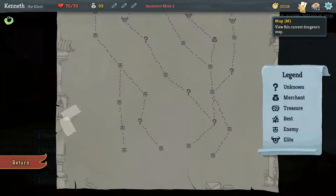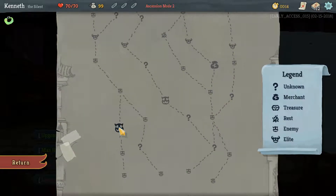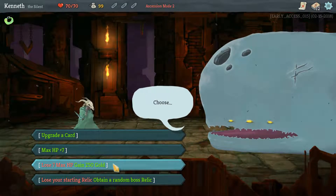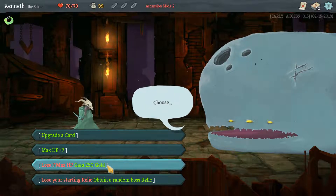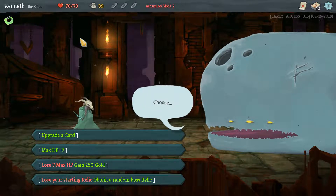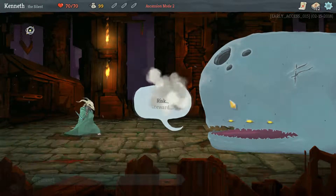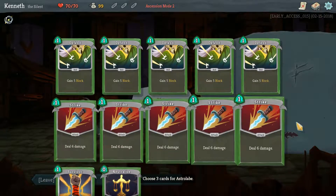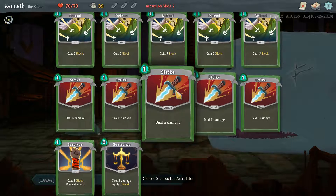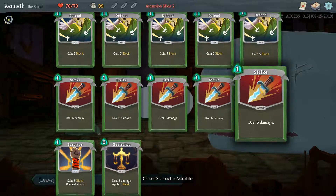The nearest shop seems like it's a decent ways away — only three fights and a question mark. So it may be worth going for this gold. I don't think there's anything in our opening deck we want to upgrade. I also don't mind the random boss relic, but this one lets us potentially pick a boss relic, though it does hurt our HP in the short term. Let's go for a random boss relic.